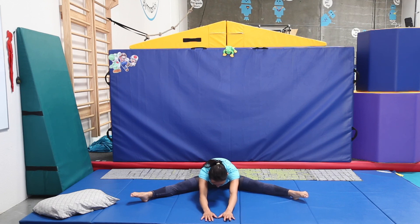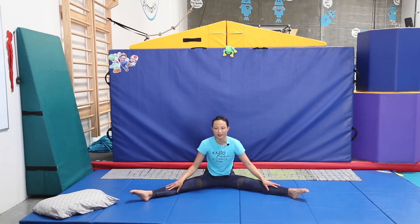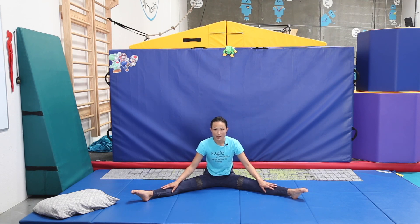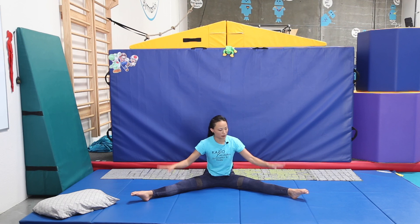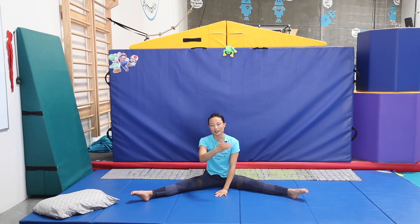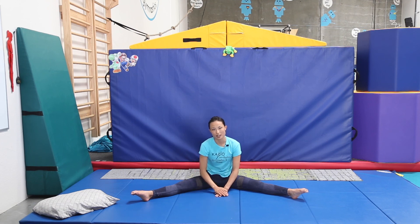All right — you should be in straddle pancake once you're done with your water. And actually for this next part, it's our routine. So if you need that pillow for your handstand warm down, go ahead and grab the pillow. We're going to get started with our routine. Let's do five routines today. For all five, think about your pointed toes, your straight knees, your straight arms, and also where the camera is placed — similar to how we did it for our past performances.